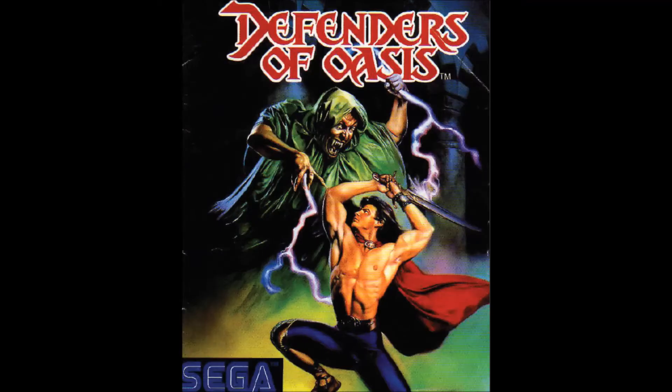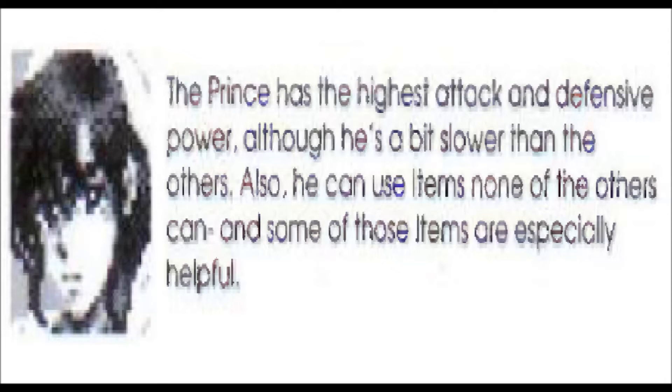Defenders of Oasis and its glorious cover art is a JRPG that starts in a kingdom called Shenadar, on the verge of being attacked by the Empire of Aflat. The prince, who is the main character, is entrusted with one of three rings used to imprison Ahriman a thousand years ago. In terms of story, the game is fairly average. You get a genie — who is also your magic user — a sailor named Saleem in the English version, and a thief named Agmar.